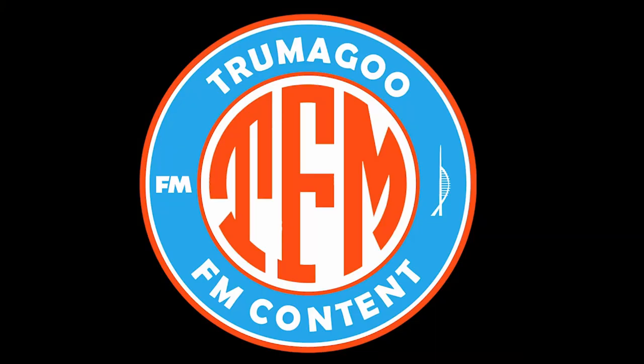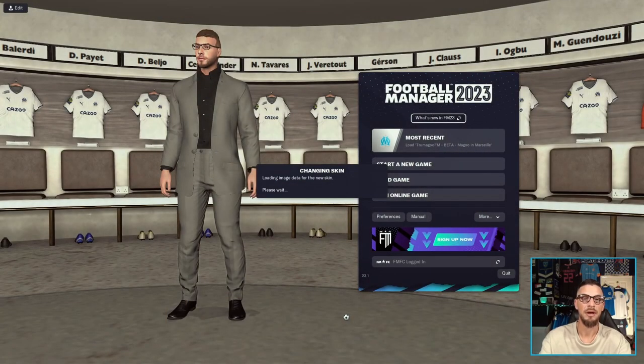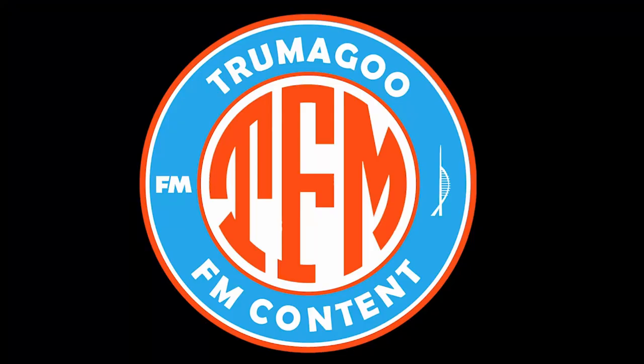Now that you've copied your mega pack folder into your graphics folder, it's time to load up FM23. Once you're at the home screen, navigate to Preferences, click 'Reset/Clear Cache', click Yes, then click 'Reload Skin'. Once the image data for the new skin is loaded, you should have a fully functional TCM23 logo pack. If we go to set up a new game, you can see all the clubs have their logos — except Man United, due to the legal dispute regarding the use of their name within FM — but all other clubs have their proper logos, meaning we've fully installed the TCM logo pack correctly.